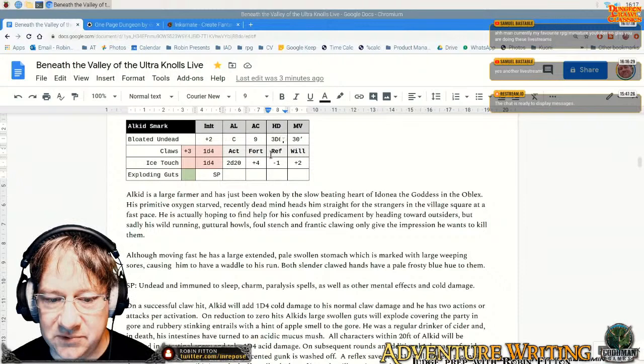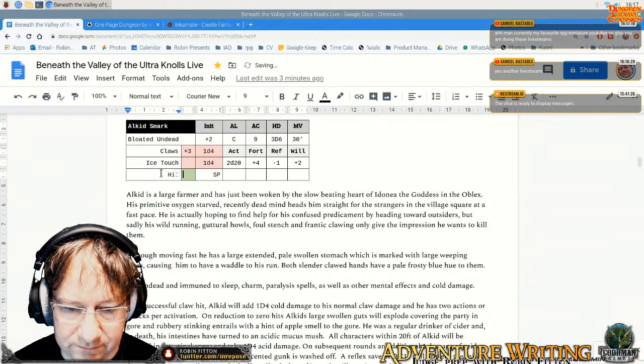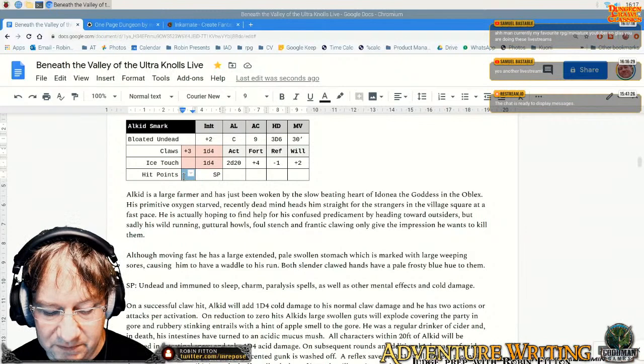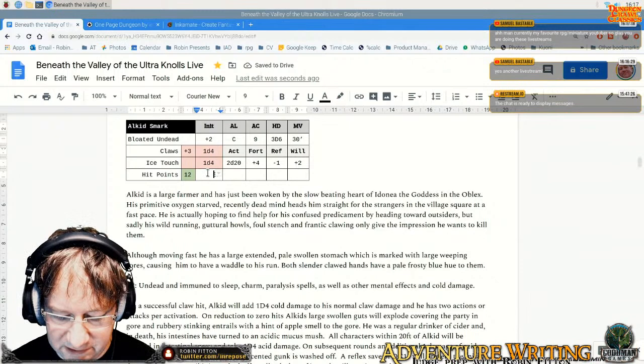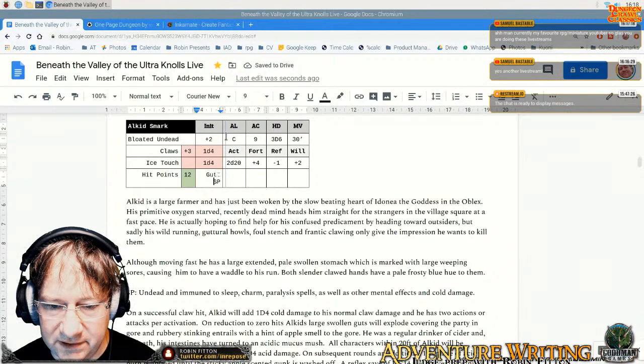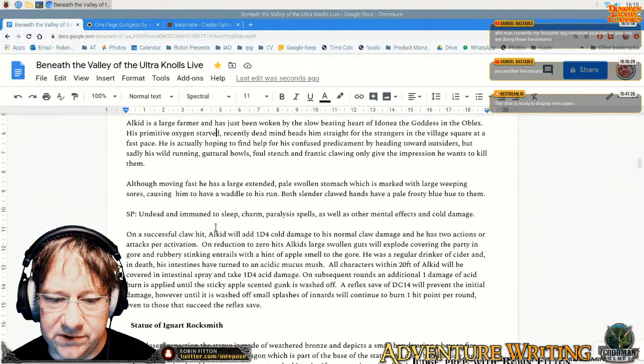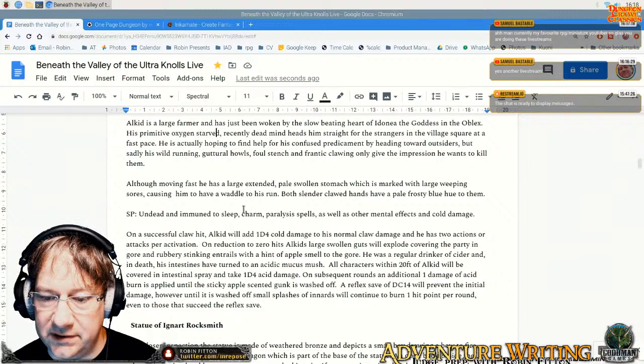I'll put his hit points down there. I've put 'exploding guts special.' I'll write them in there — I'm going to give him 12 hit points. Next to that 'guts' I'll put 'guts special SP.' So although moving fast, he has a large extended pale swollen stomach marked with large weeping sores, causing a waddle to his run. Both slender clawed hands have a pale frosty blue hue to them.